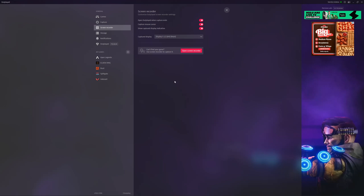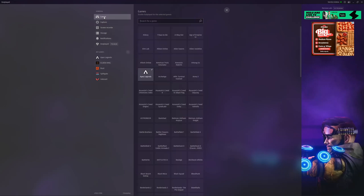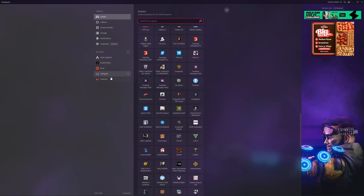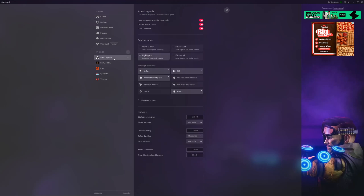To get started, you basically pick a game that you play. I play Apex the most, so I have Apex checked. I also have Elden Ring, Rust, Splitgate, and Valorant, but we'll go into Apex first.